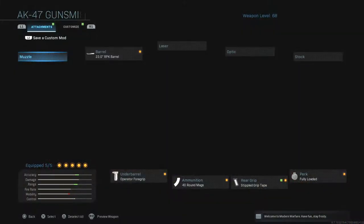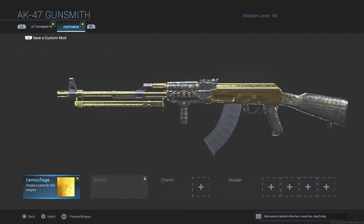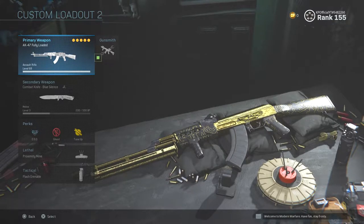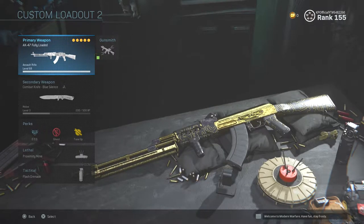Attachments I have on this current gun are the RPK barrel, the operator foregrip, 40 round mag, stipple grip tape and fully loaded. If you guys like this video, make sure to leave it a like because it really does help me out. Also subscribe to my channel so you don't miss out on this Damascus grind. We are grinding all the gold guns in the game and giving you the best class setups for each one. So hit that subscribe button and let's get right into the gameplay.